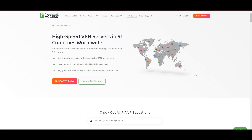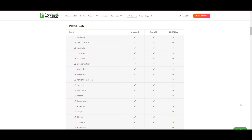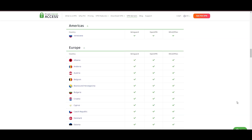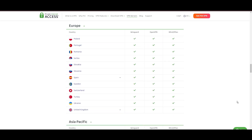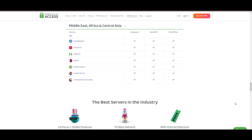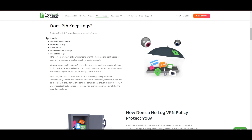Stepping into the spotlight with a formidable server network, Private Internet Access VPN takes the crown for its unparalleled range of over 35,000 servers globally. This extensive collection eclipses heavyweights like NordVPN and Surfshark, cementing PIA's position as the go-to choice for those prioritizing server variety and accessibility on Rainbow Six Mobile. PIA's appeal lies in its promise of swift and seamless connectivity, a boon for gamers, with a particularly strong server presence in the US, user-friendly mobile apps, and an attractive pricing strategy.